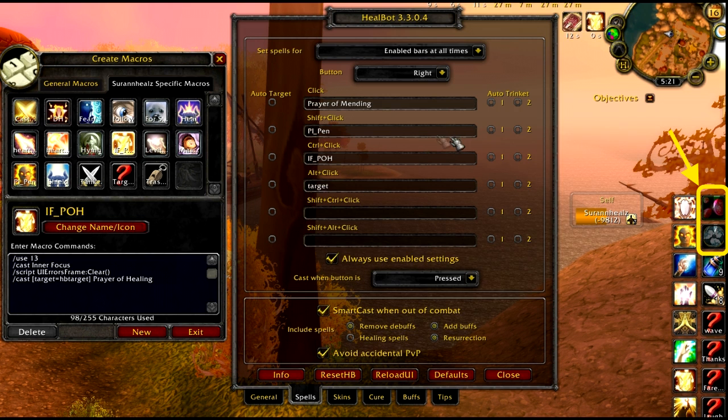Next is Power Infusion attached to Penance. Here is the macro for it.